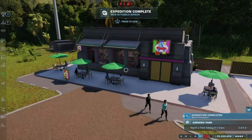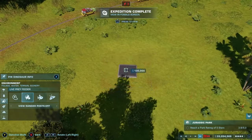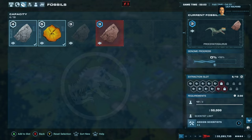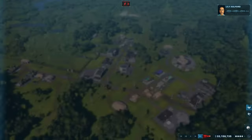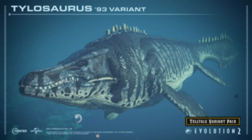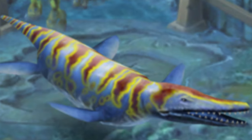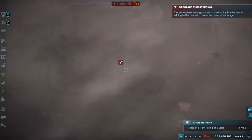One problem I have with this potential DLC is skins. New skins always appear in expansions — the Biosyn expansion had the feathered T. rex skin, the Biosyn Giganotosaurus skin, and the Dreadnoughtus skin, while the Malta expansion had skins for the Atrociraptors, Oviraptor, and more. But the problem is I don't know where Jurassic World Evolution 2 could derive its aquatic skins from. They could grab a Tylosaurus skin from Jurassic Park: The Game, or more skins from Jurassic World: The Game, or perhaps a Kronosaurus skin from Jurassic Park: The Game — but in reality there are not a lot of skins to choose from.